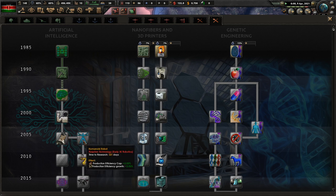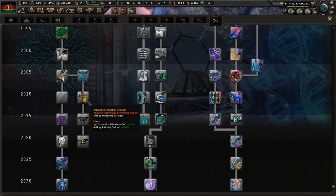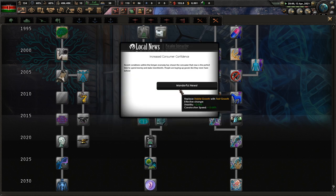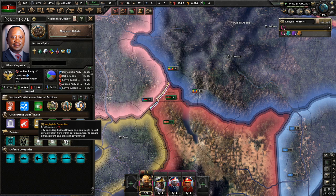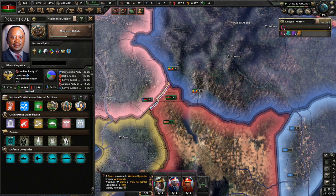Early AI robotics, humanoid robots. Advanced industrial robotics - increase consumer confidence. Recent conditions within the Kenyan economy have shown the consumer that now is the perfect time to spend money and make investments. People are buying up goods like they never have before - excellent! Stability up, construction speed up, stable growth switched to fast growth - even better.